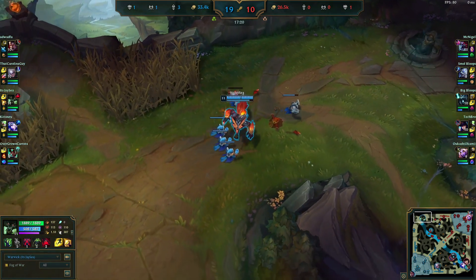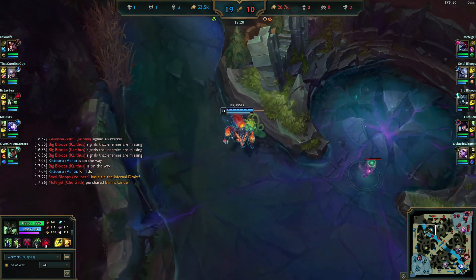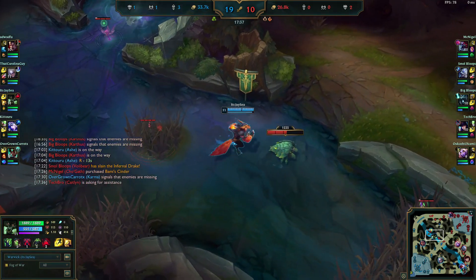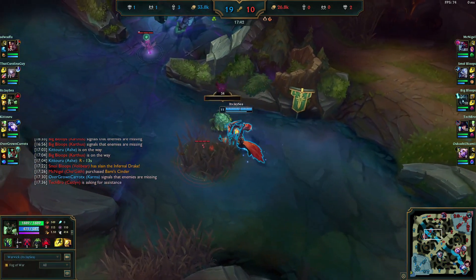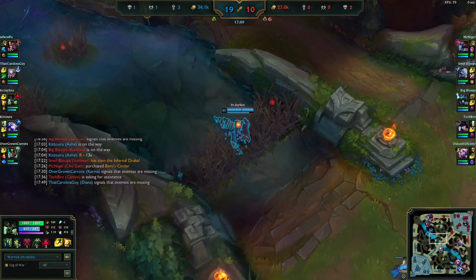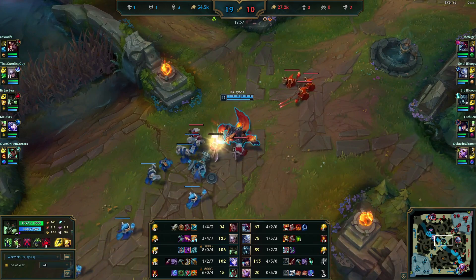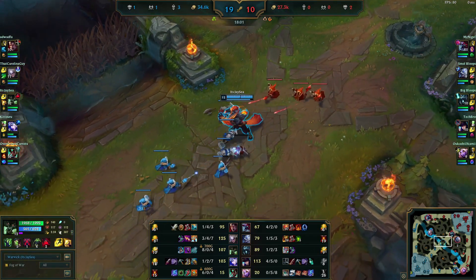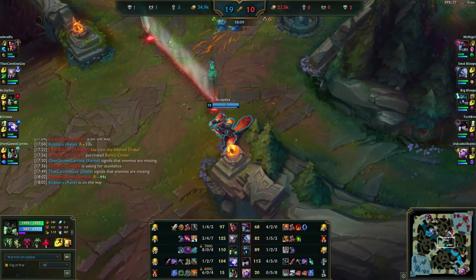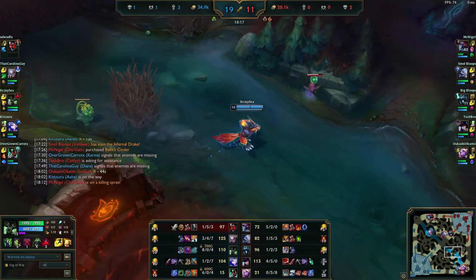They're getting the dragon — Diana isn't able to get there before it's slain, but we have such an advantage it's not the end of the world. We grab the Scuttler for extra gold. Right now we're sitting on Jaksho, Blade of the Ruined King, and Merc Treads — that's your core build. You could also go BotRK into Ravenous Hydra or Titanic Hydra, both are very good. Jaksho is good for survivability, tankiness, and extra damage once you stack it.